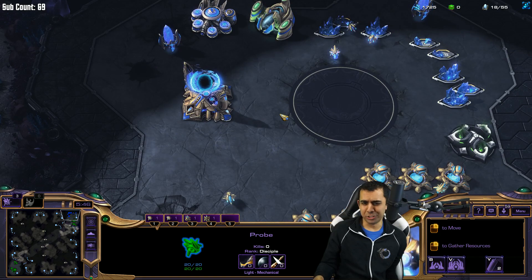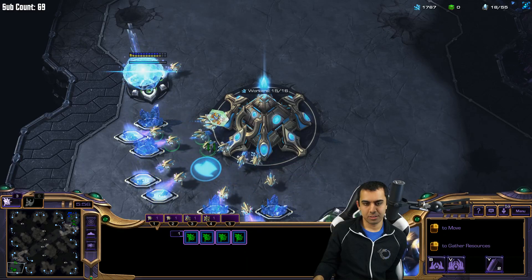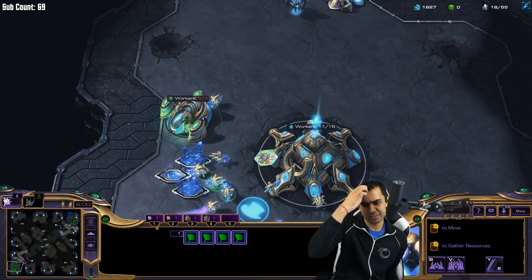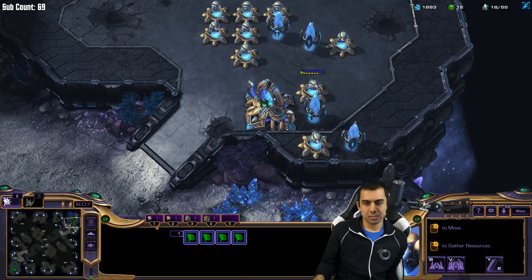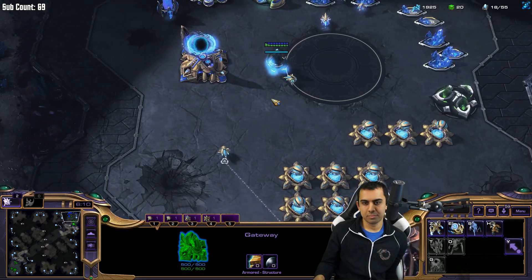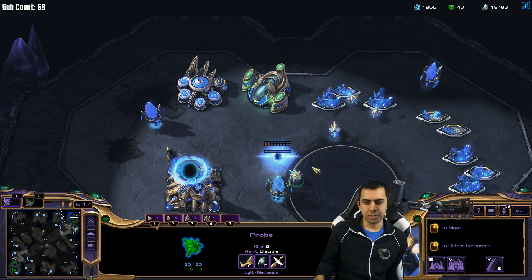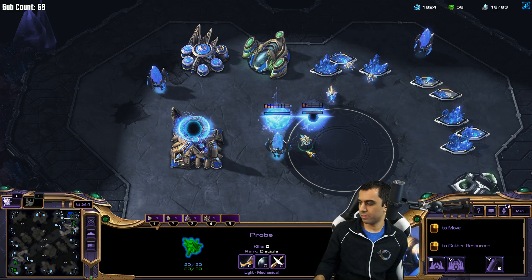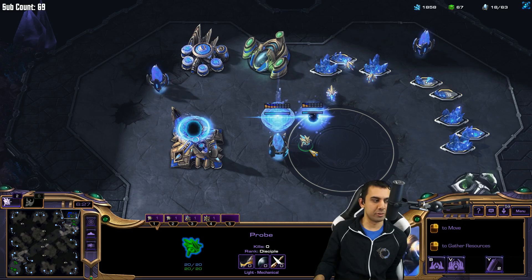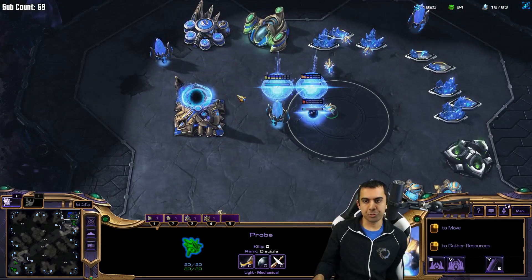I'm going to cheat on that one. Group 1. Build pylon? Build pylon? Move here. Group 1. Build cannon. Build shield battery. Build shield battery. Build shield battery. Mineral build ability. Group 3. Build stalker.